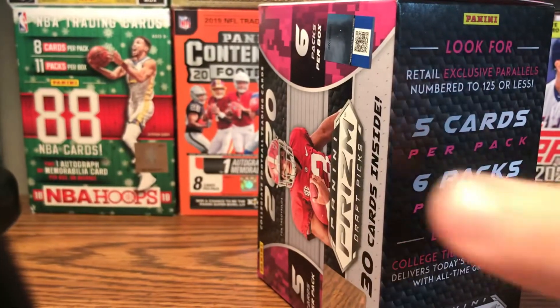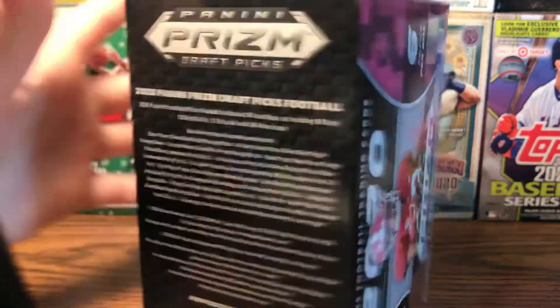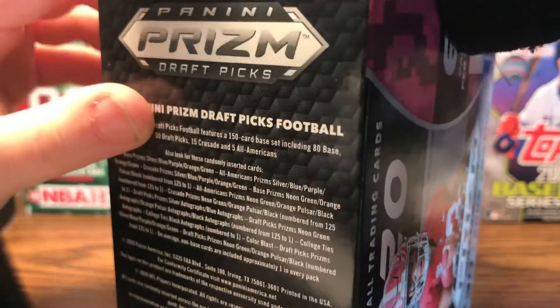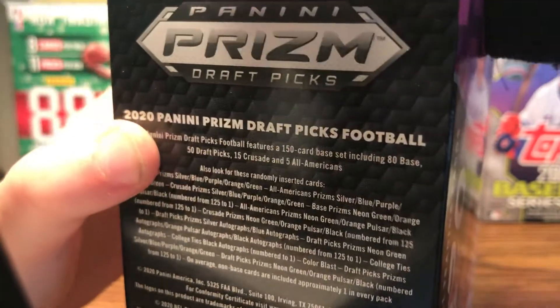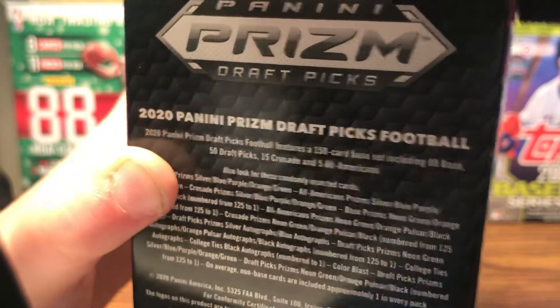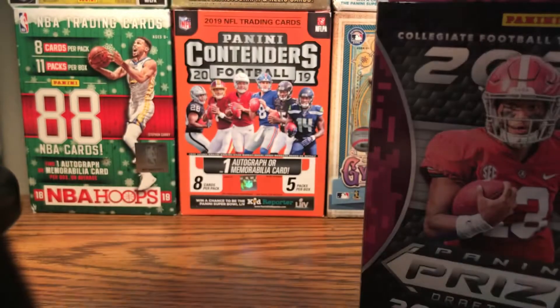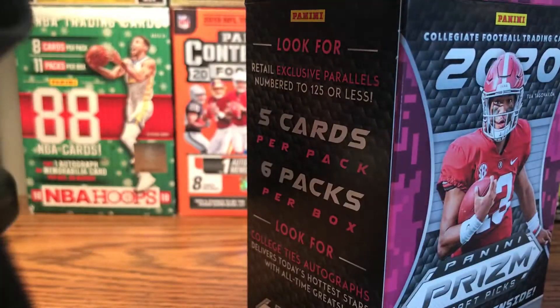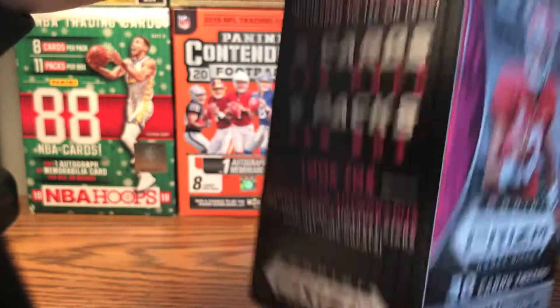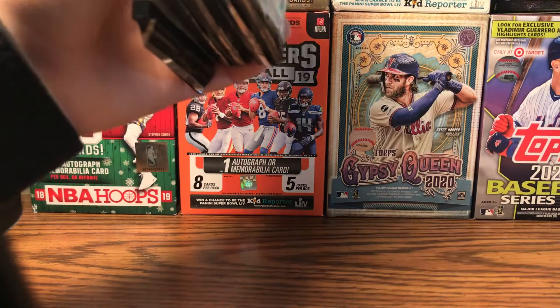And I'm going to be opening it. We have five packs. Andrew, can you help me open it? I got it. All right, Brother Andrew is here. He wants to watch me open it. Andrew, go and cut the box. Put it on the wall of fame.